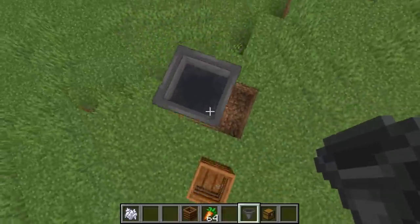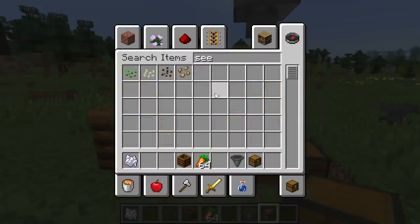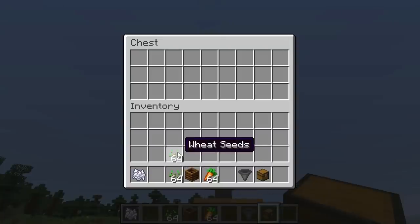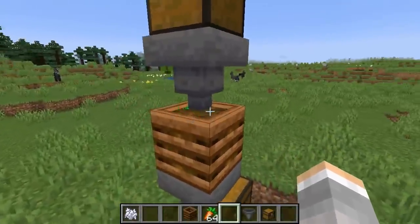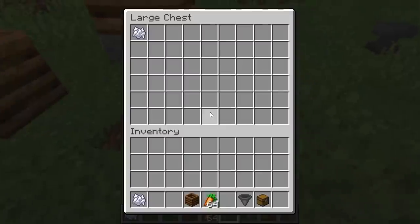Then add another hopper and another chest. Now suppose you have a bunch of unused annoying seeds everywhere — just throw them into the chest and walk away. It'll do it for you instead of you having to do it. You can go about your business and come back later.